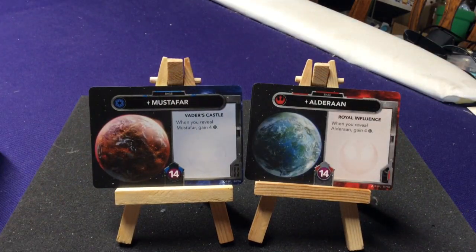We have Mustafar and Elrathien — Vader's Castle and Royal Influence. When you reveal them, you gain four force, basically putting the Force all the way on your side. If you're not playing any force cards, maybe you end up not needing this one — you don't have to use the card.